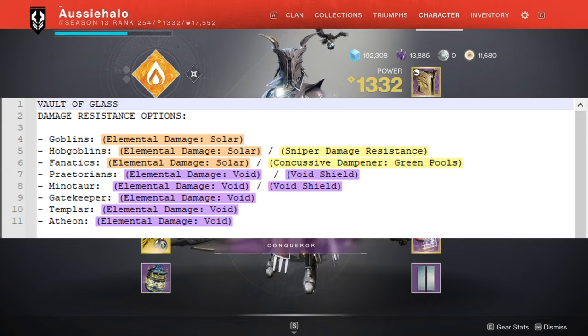However, instead of rocking a solid damage resistance, I would put on a sniper damage resistance because hobgoblins will probably one-shot you. So overall, I'd be running a void damage resistance mod as well as a sniper damage resistance mod. I do not think a concussive dampener will be needed — just stay away from the green pools.